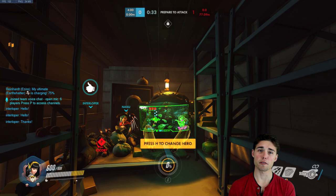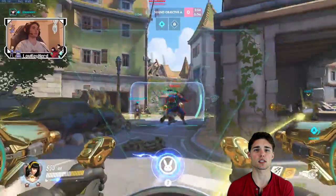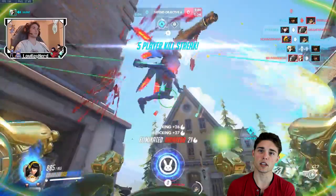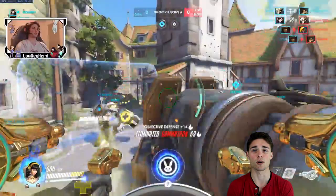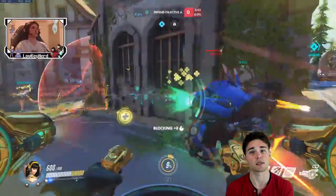Number five: the only time rocket tracking should be prioritized over primary fire tracking is if you are attempting to last hit someone from long range. Diva's primary fire does a substantially larger amount of DPS at close range compared to rockets. Since rockets are treated as projectiles and your primary fire is hitscan, you will never hit all shots unless the enemy is standing still or running directly away from you. The takeaway is to prioritize primary fire and treat random rocket damage as a bonus.